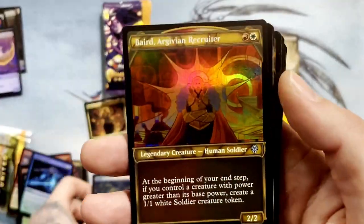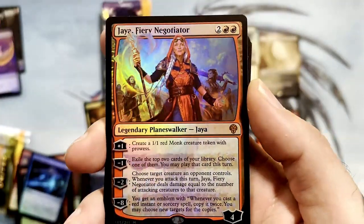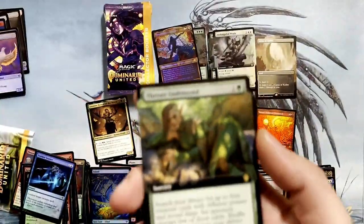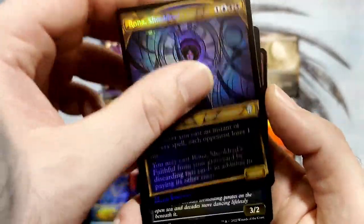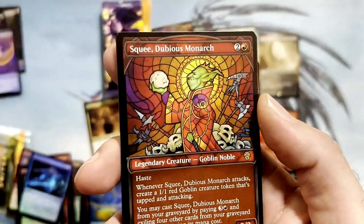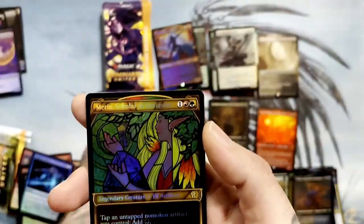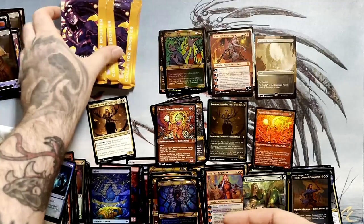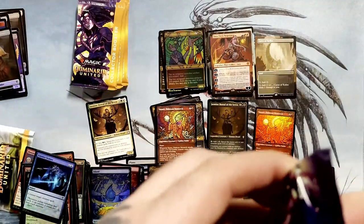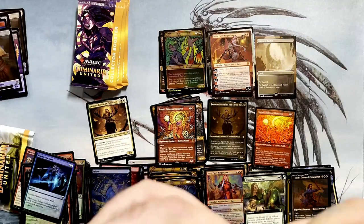An island. First Planeswalker — Jaya Fiery Negotiator, for the foil mythic. Thronts Undetected, extended art. Here's our stained glass card, etched foil. Hey, there's another Squee, just without being foil. Speaking of Jaya, she's in both packs. So if anybody's still listening — we had a little technical glitch. My lapel mic ran out of power about five minutes before the end of the video, so instead of scrapping the whole thing, I figured I could just do a voiceover for the remainder of the video.